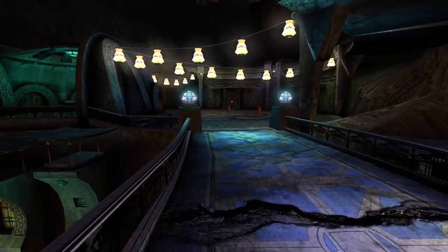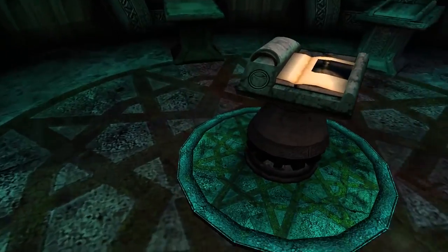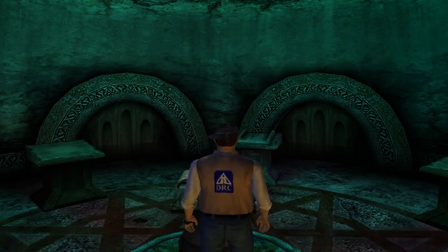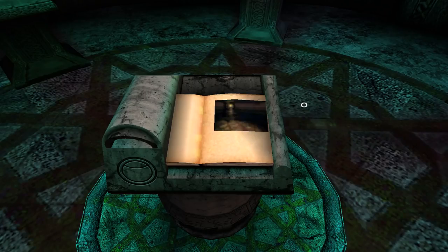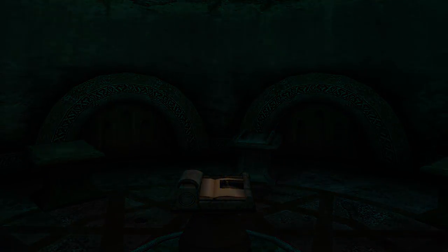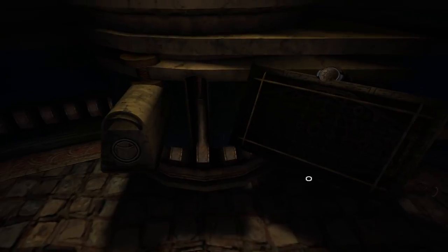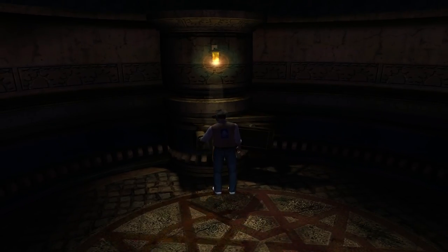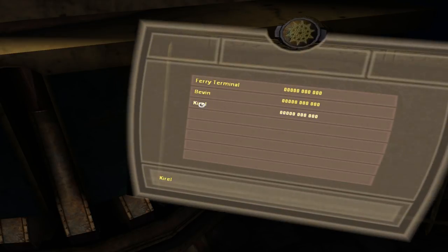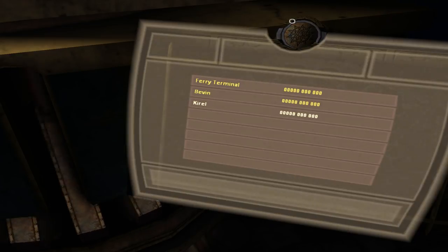Oh there's the room, okay. Got turned around - reversing a room will do that to a place. But I don't know if I click on this... Kirel - that's new. Now we have the ferry terminal, Bevan, and Kirel.